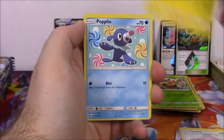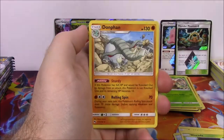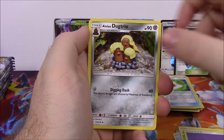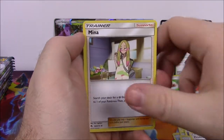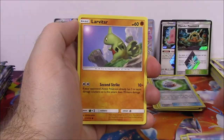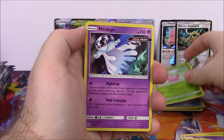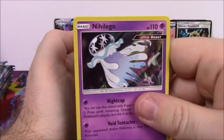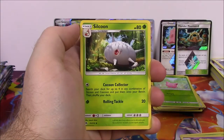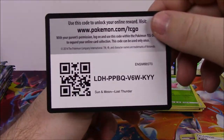Next up is Chansey, Paras, Popplio, Spinarak, Nincada, Choice Helmet Reverse Holo Trainer, and a Dawnvane as our rare - that's awesome. Psychic Energy, Alolan Dugtrio, Professor Elm's Lecture, Mina Trainer, and the code. Next is Combee, Mareanie, Larvitar, Slowpoke, Togedemaru, Hoppip Reverse Holo, and a Nihilego - the Ultra Beast - as our holo rare. Fire Energy, Lost Blender Trainer, Silcoon, and the code.